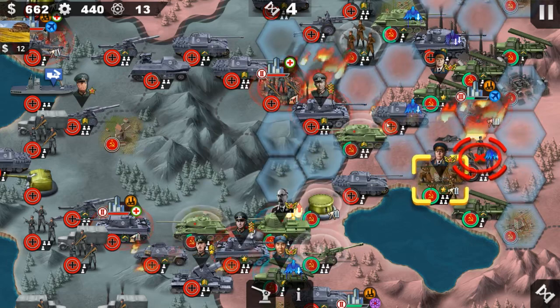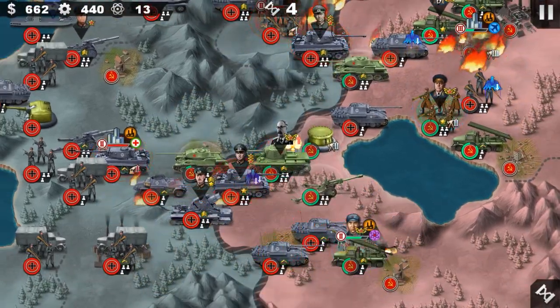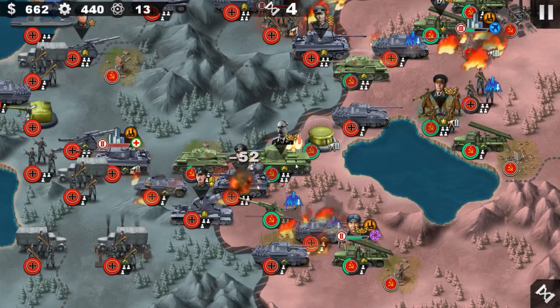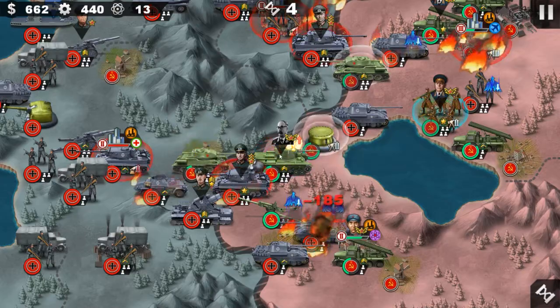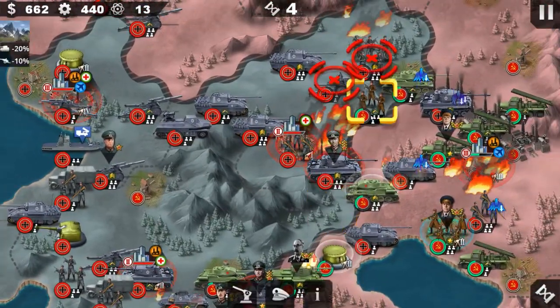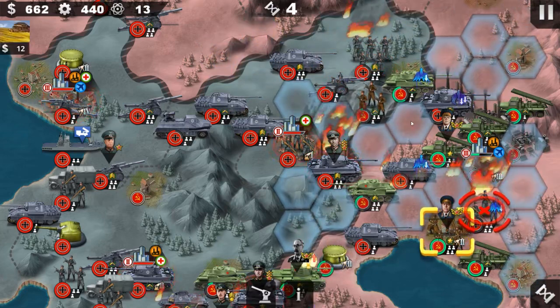It looks like Manstein is low on health. Okay, big problem here — I think we should attack at the south because Leningrad — oh my god, it's a bit rough.